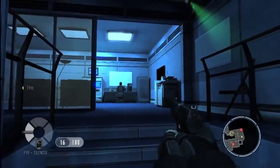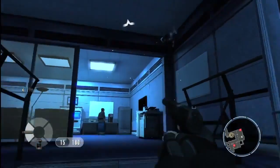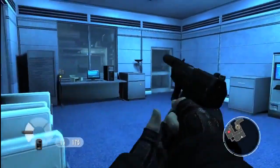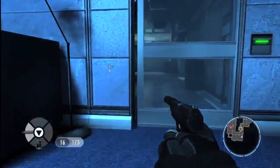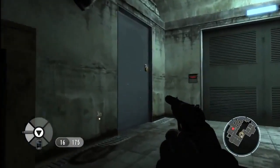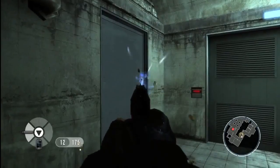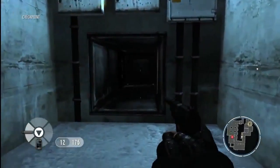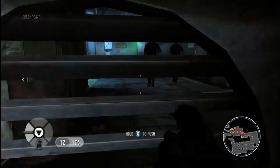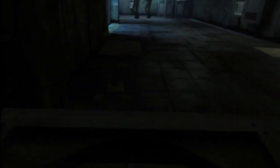Up ahead of us, we can see and hear a security camera. It's better to avoid being seen by them, otherwise reinforcements will be called. Throughout the game, it's important to listen out for audio cues that may hint at what lies ahead — for example, guards complaining about their boots or 12-hour sentry duty.